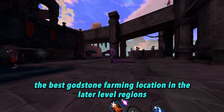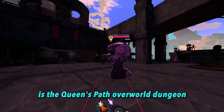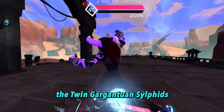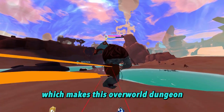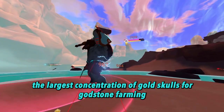The best godstone farming location in the later level regions is the Queen's Path overworld dungeon, specifically the four main enemies: Invictux the Corrupter, the twin Gargantuan Silphids, and Drudge Thunderfoot. These enemies are also classified as Gold Skulls, which makes this overworld dungeon the largest concentration of gold skulls for godstone farming.